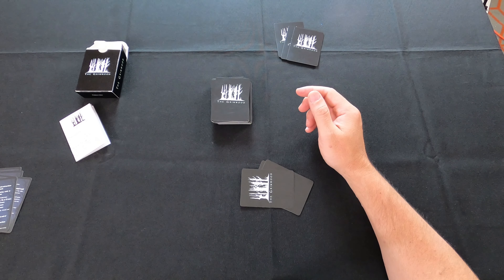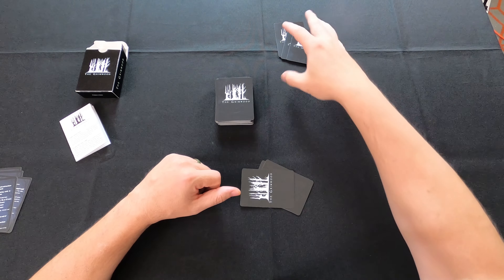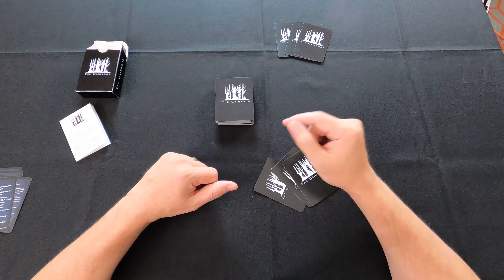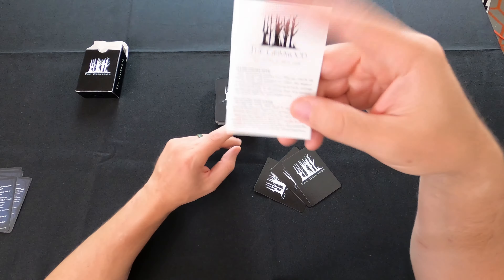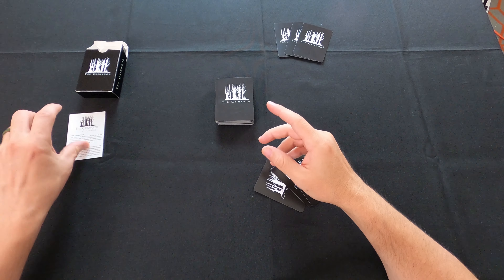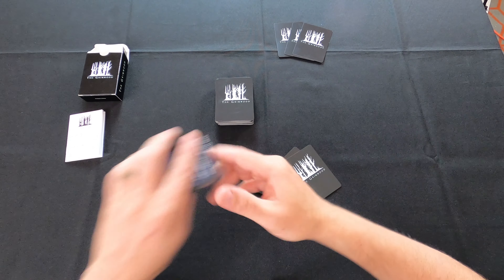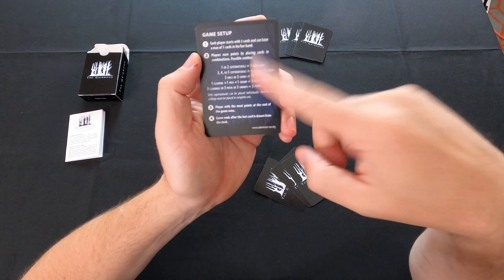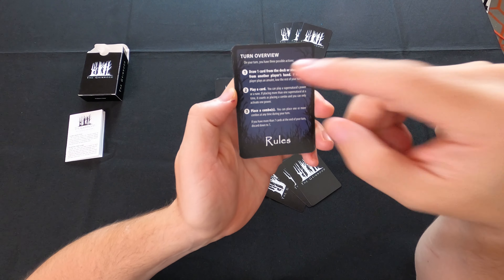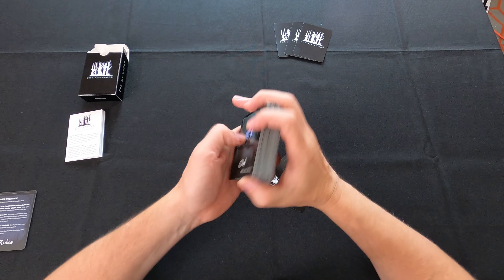Let's take a look at some of the components here for The Grimwood on the table. We have the main deck in the center where everyone draws from. I've dealt out two hands for a two-player game — every player gets dealt three cards. We have the manual, which is a very small manual — super easy read, a couple minutes. We also have four reference cards: the top part covers game setup and the reverse side covers a turn overview.